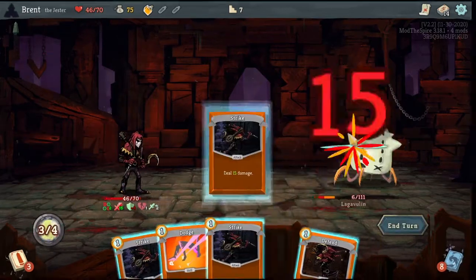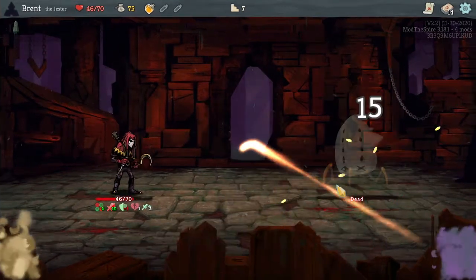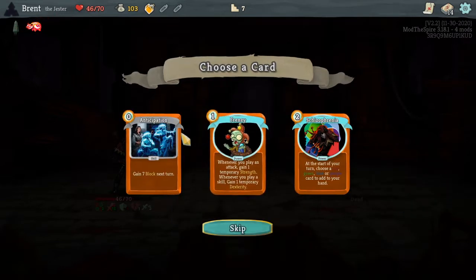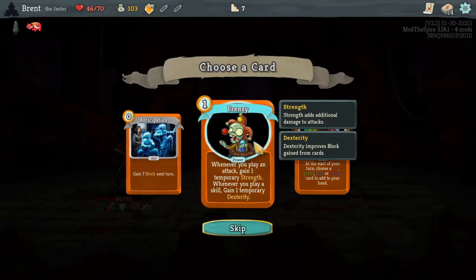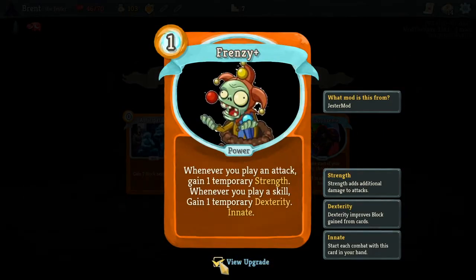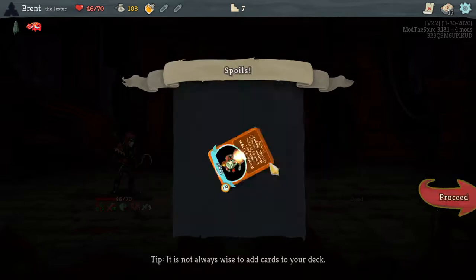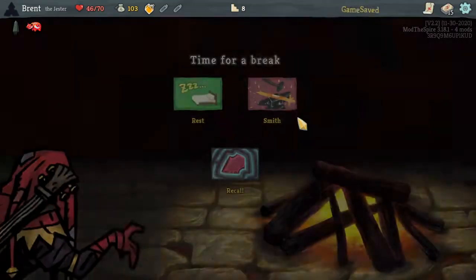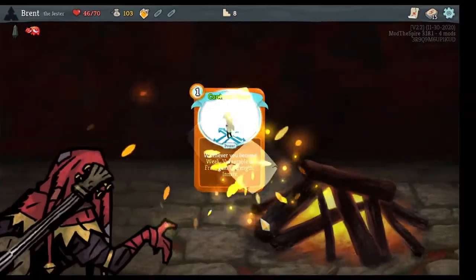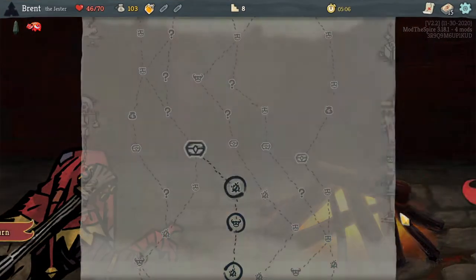We really need some multi-damaging cards. Akabeko, first strike — each cover does eight additional damage, pretty good. We're going to play an attack. Gain one temporary strength whenever you play a skill — game one. Is it zero cost? An eight too. We've got a ball part going here. Another Contradiction in the opening — pretty good. Just got to remember how we're playing these out.